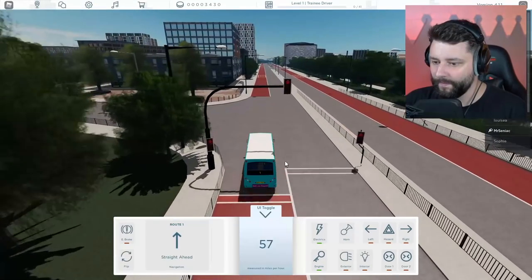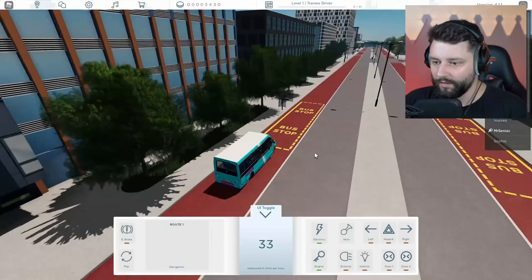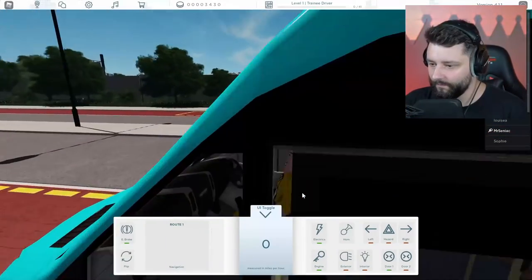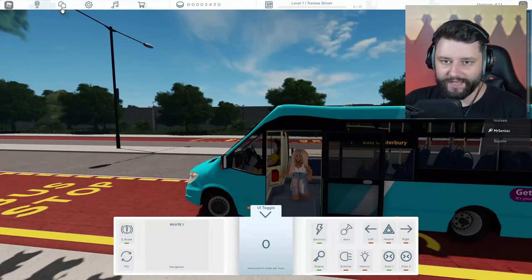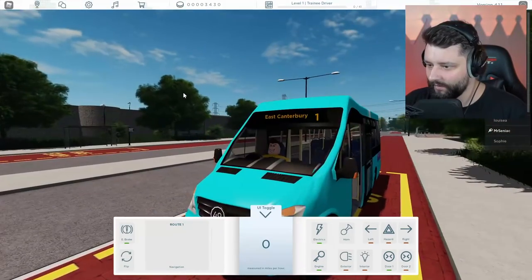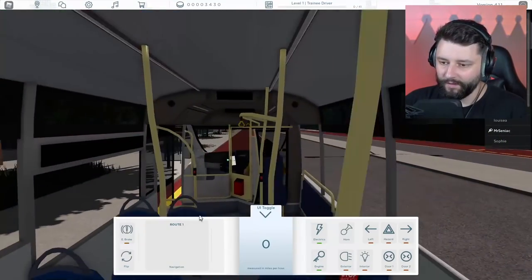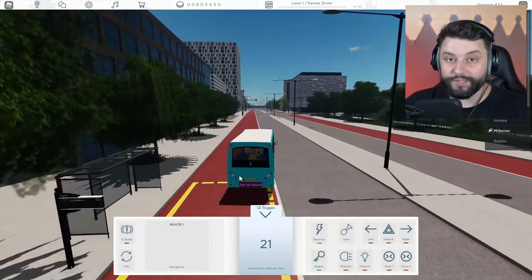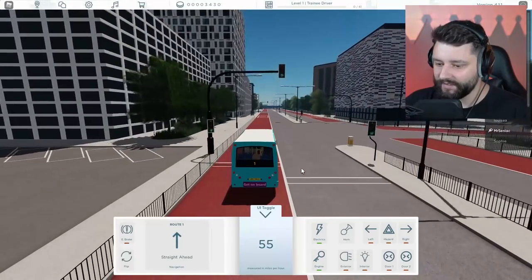The bus stop is just here. This is cool that people can request a stop. So if I pull up just here right now — e-brake on, open the door. You may now get off. Oh, I think she just said bye-bye. No, she's staying on — I think she wanted to change seats. Right, we're going. So we had to go straight ahead still — that was the route I needed to go. I can actually stay in the bus lane, can't I? I believe I can stay in the bus lane.